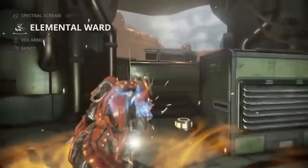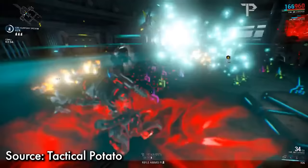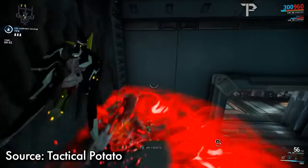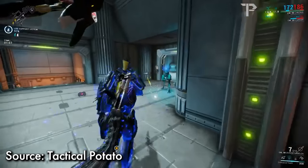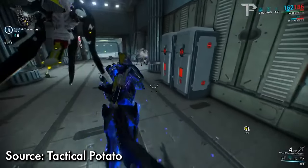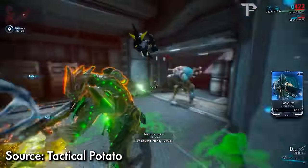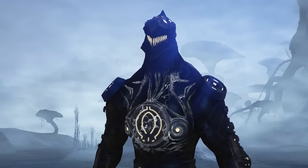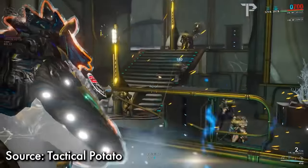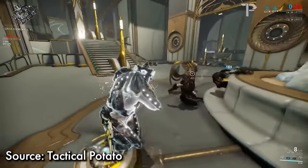Chroma's kit just gets better from there. Elemental Ward was a very potent team buffer. Red energy gave Fire Ward — Chroma and allies gain a fire aura that damages nearby enemies and gives a big increase to health. Blue energy gave Electric, providing an electrical aura that absorbs damage and discharges it outward, also enhancing shields. Green energy gave Toxin, providing huge stamina buffs in Parkour 1.0 and a Toxin aura. White energy gave Ice, providing armor and an ice shield that reflects incoming damage back at enemies.